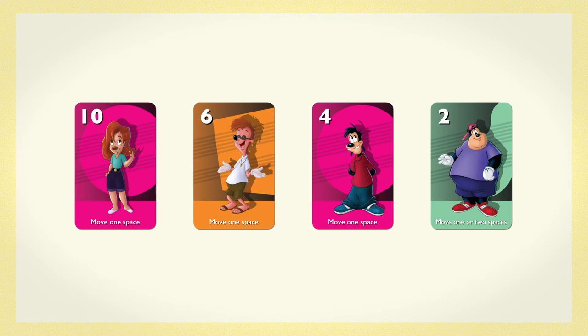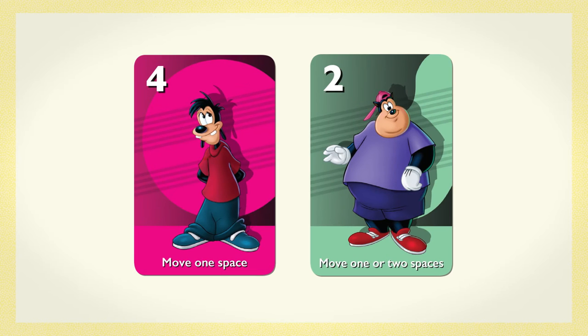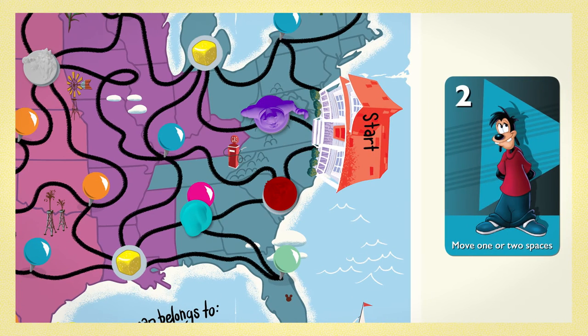Now it's time to move. Starting with the player who played the lowest number and going in ascending order, each player moves one or two spaces as shown on their card. If there's a tie for number, players move in the order of the color slots on the board. You can move in any direction along the black lines on the map. Skip over spaces with other characters and don't count them in your move.